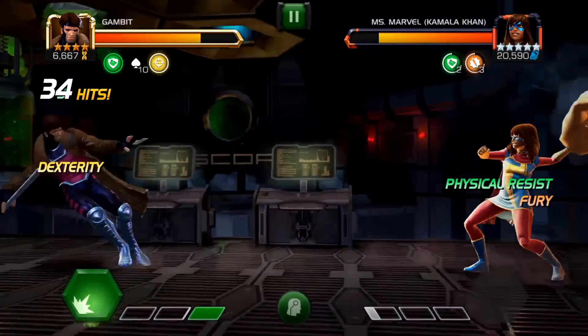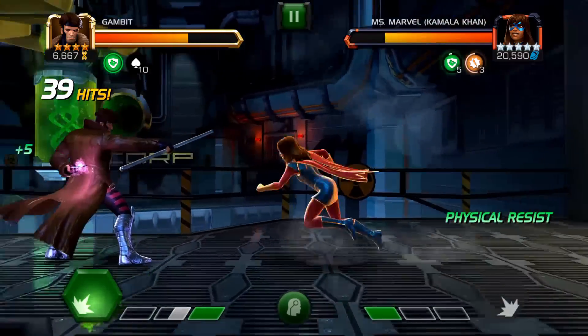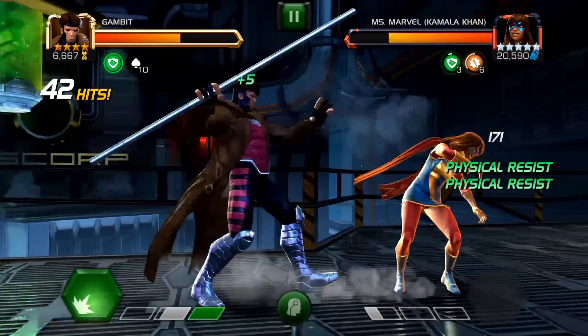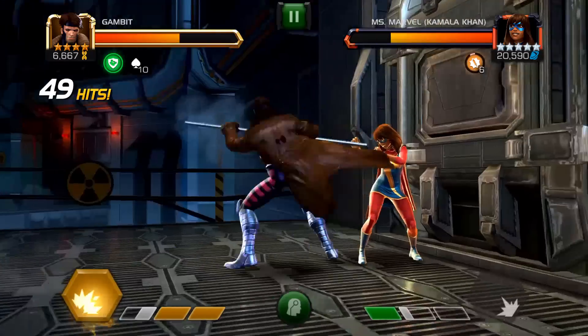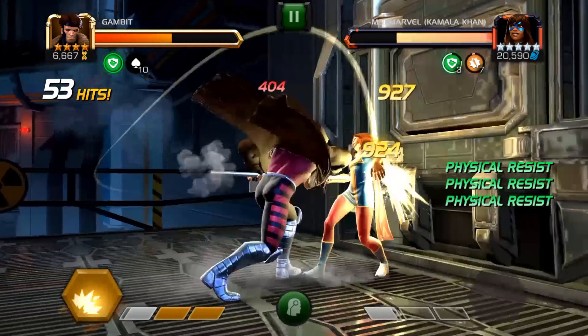It's really not part of the normal flow of a fight. But I thought, before I totally give up on him — since we have rank down tickets and I'm never going to see him at 5/50 again — why don't I go ahead and rank him up to 5/50, throw him around with a few synergy teams, and see if there's any spot I can find for him.